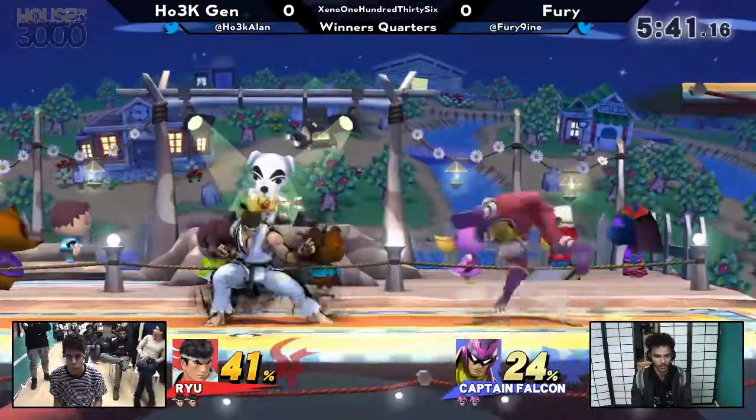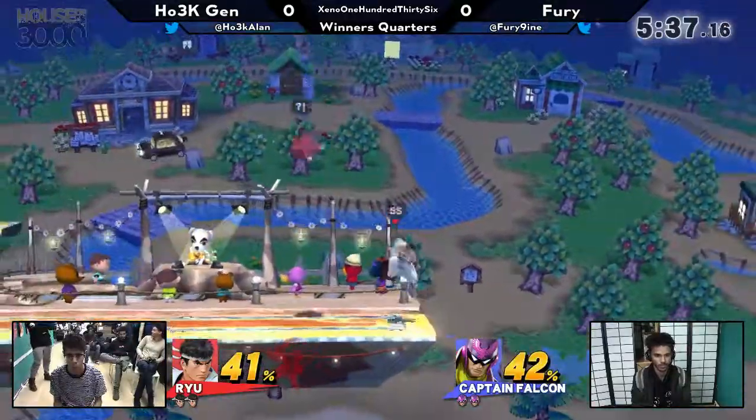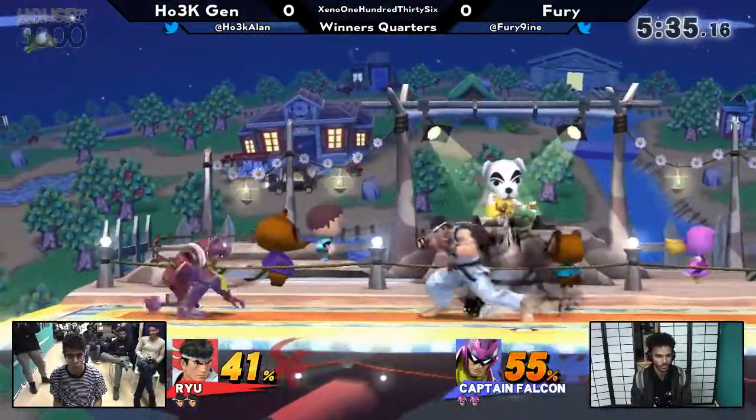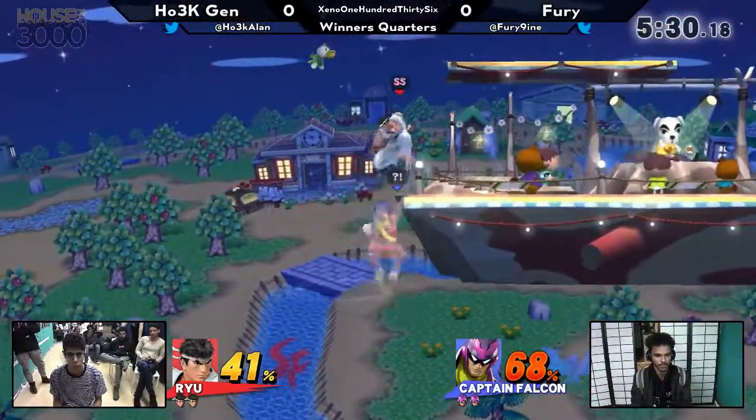They're just punching each other. This looks like a 2D fighter. Do we know if random tripping off moves is in Ultimate? I don't actually know. That's the most tilting mechanic in the game. For DK or something, like down tilt, 25% chance of a critical hit.